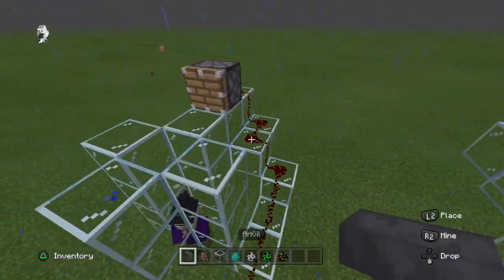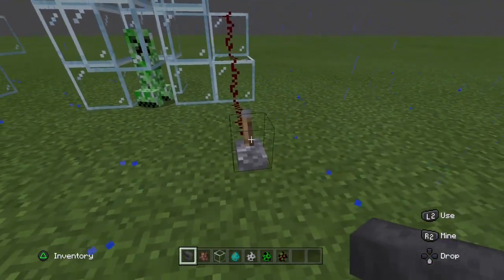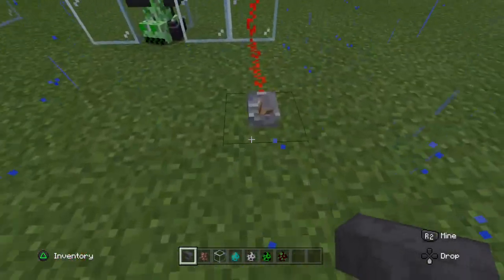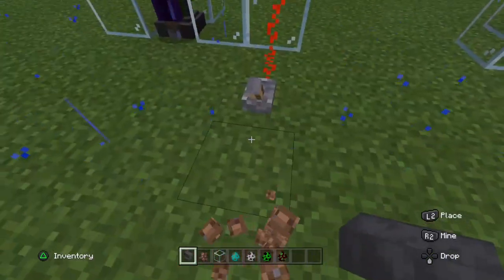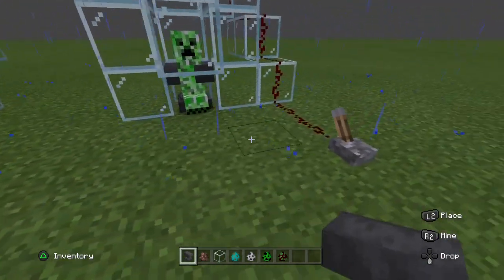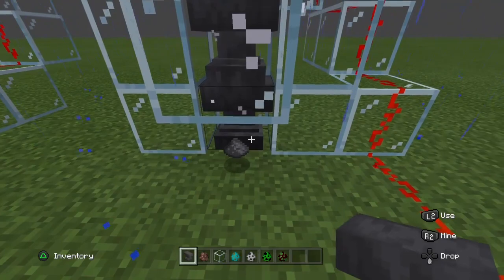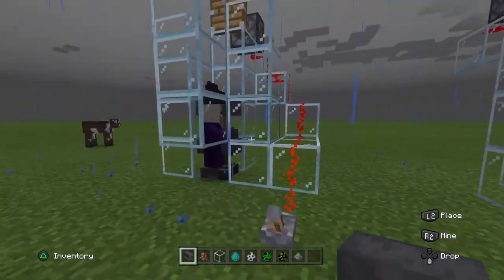This is your third anvil — here we go. That's you and that's you. Let's check out the fourth one. We got fourth — you're still alive, but with four you are dead. So the witch can resist more than four anvils.